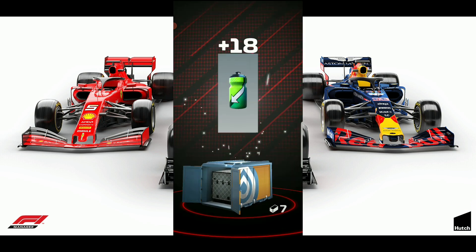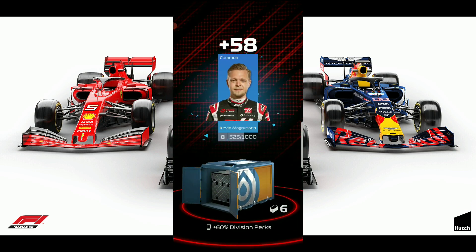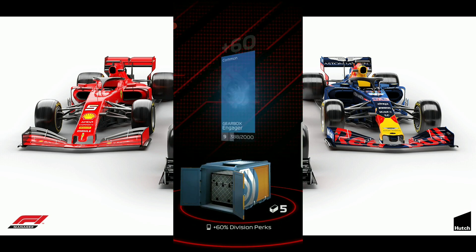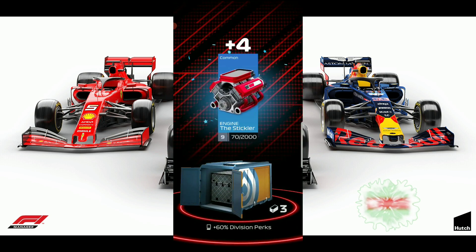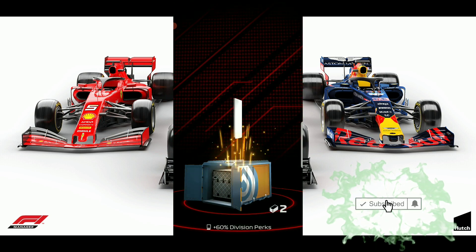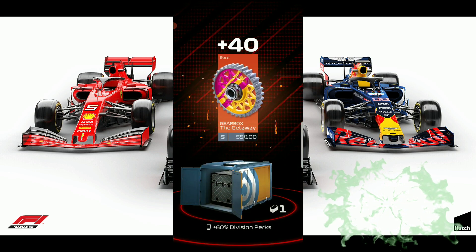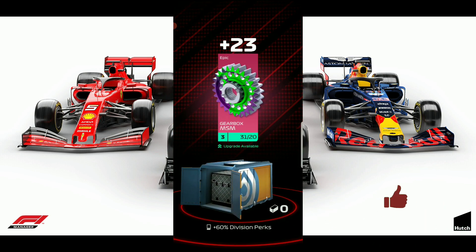Got some hex, got back some downforce. Kevin Magnussen Engager, got a Lock On, a Sticker, Gigabyte, Gateway, and MSM.